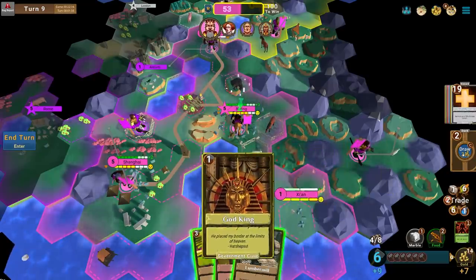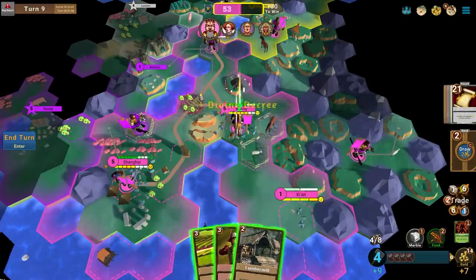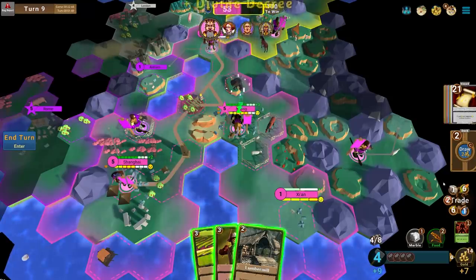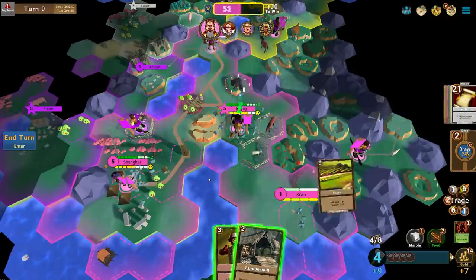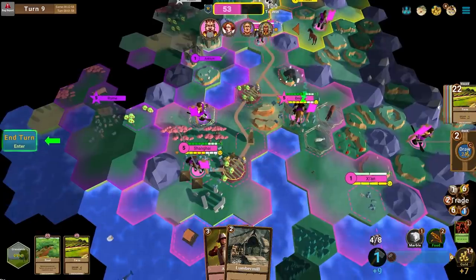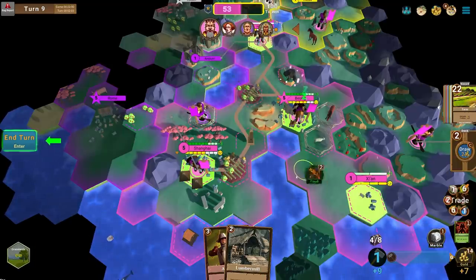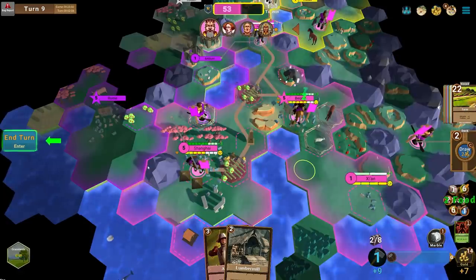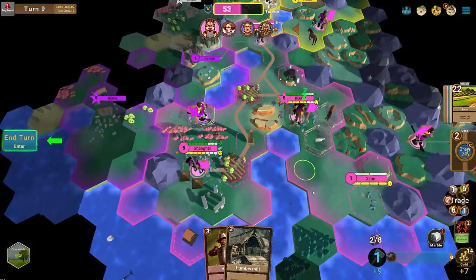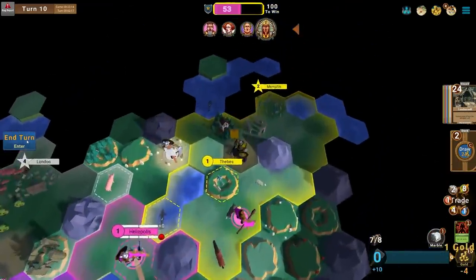Let's draw some cards. I could play God King. Divine Decree is pretty good — it makes things happier. A farm on these berries is good: plus one food there and two food in the bank that I can sell or use to grow cities. I'll sell them for now. I might need to start buying luxuries to feed my cities or build more monuments to make them happier.